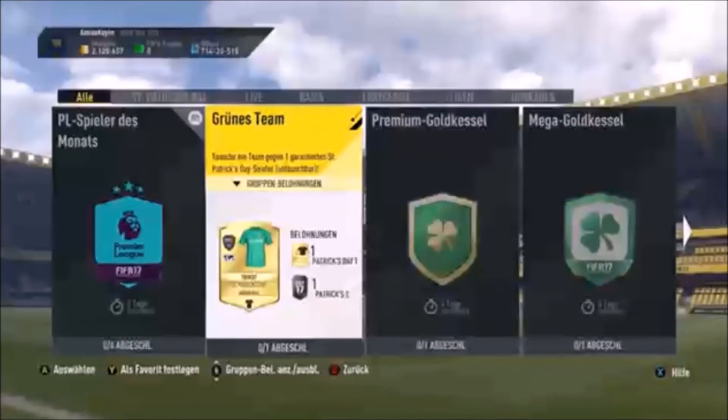Here are the SPCs from last year. The first SPC was a green team — you would need exactly 11 Republic of Ireland players, a team overall rating of minimum 70, chemistry 90, and then you'd get a green Irish player overall.